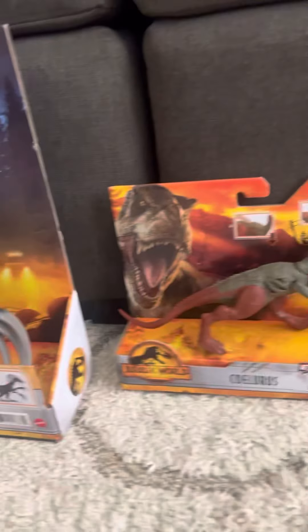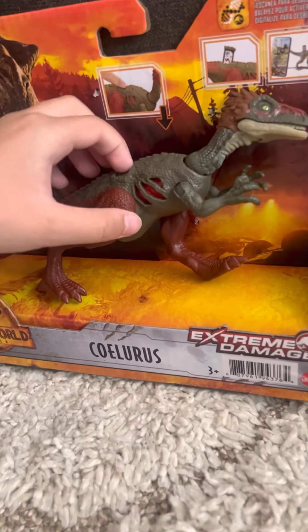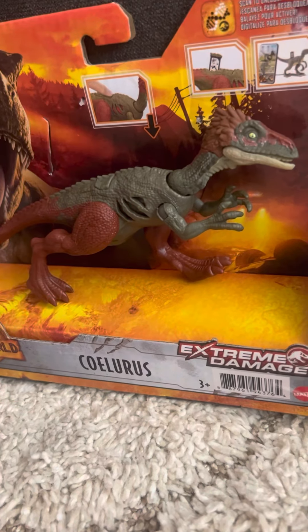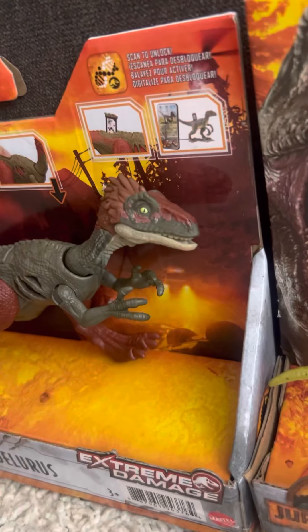Let's go to the next one. So we have a Krollosaurus, and it has a Battledange, and you press this button. It has the battle scarf, and you move its mouth, and it has a green eye on it.